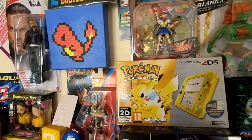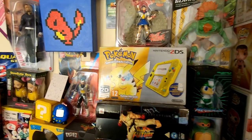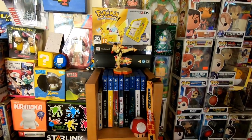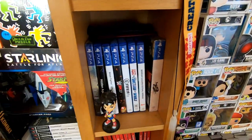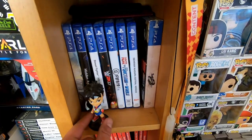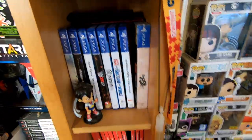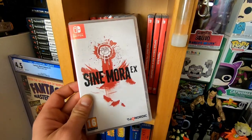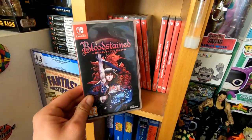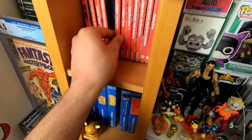Then we have my limited edition Pokemon special edition 2DS — love that. I've had it for about six years now, since 2016. We've got a selection of PS4 games — Tekken and Mortal Kombat 11 being the ones I get mashed up the most. Some more PS4 games: Senran Kagura Estival Versus, Street Fighter, Final Fantasy — still sealed — and Steins;Gate — also still sealed. This is the start of my Switch collection.